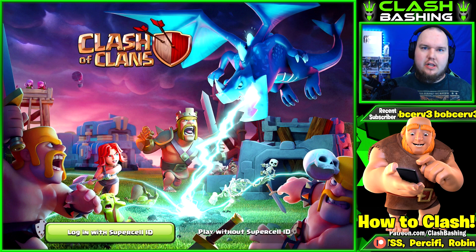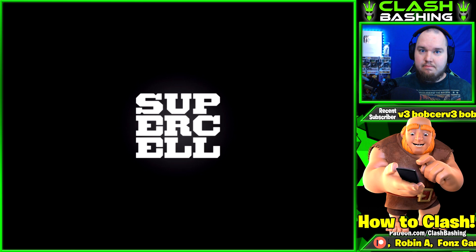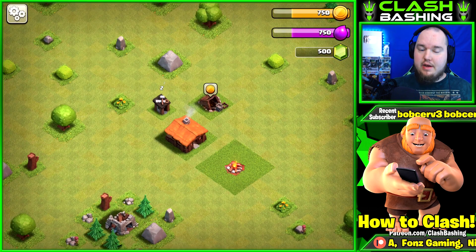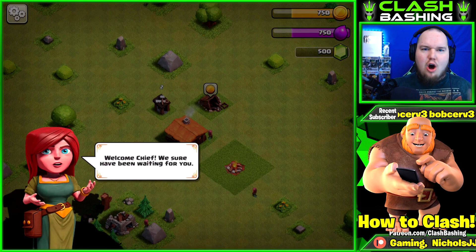When you log in with your Supercell ID, you can disconnect and it'll take you to this screen. If you click 'Play without Supercell ID,' it'll start up a brand new account that you can link to a brand new email, and that's what we're doing here today. Welcome chief!